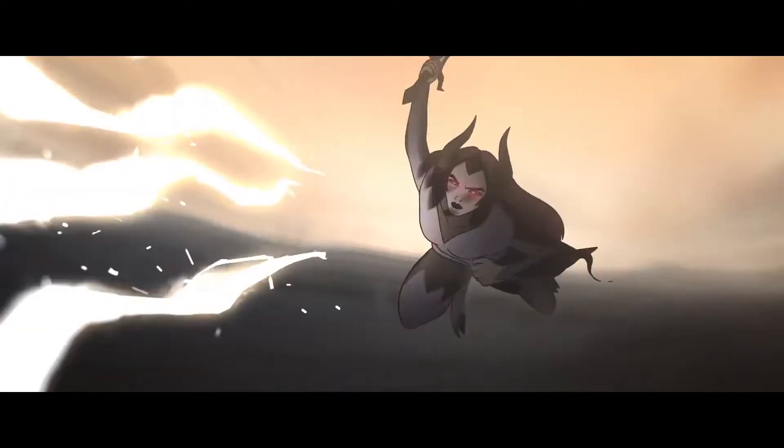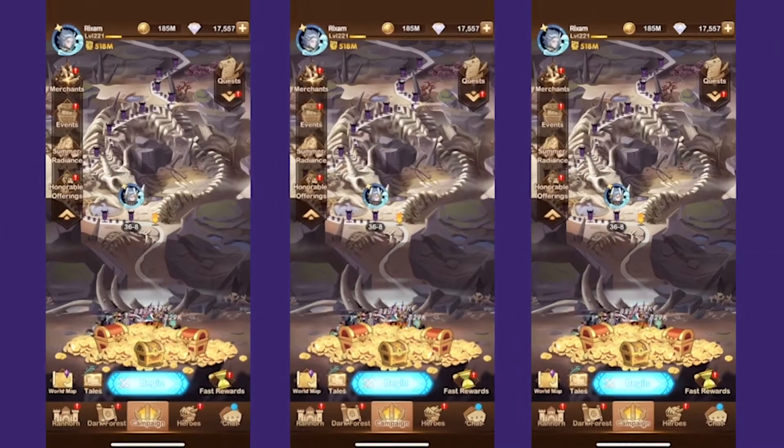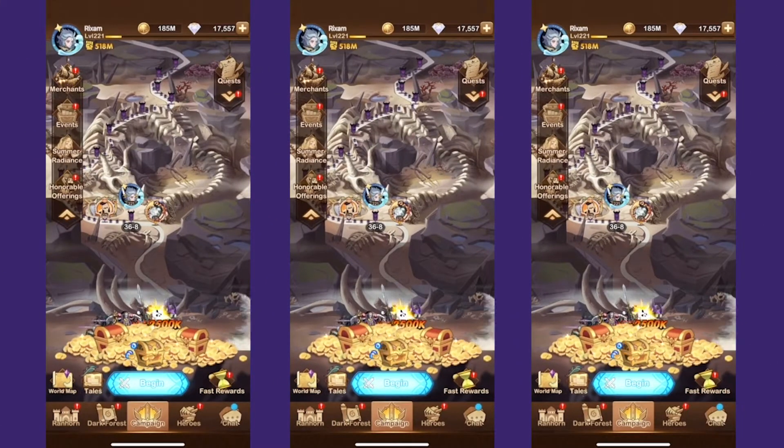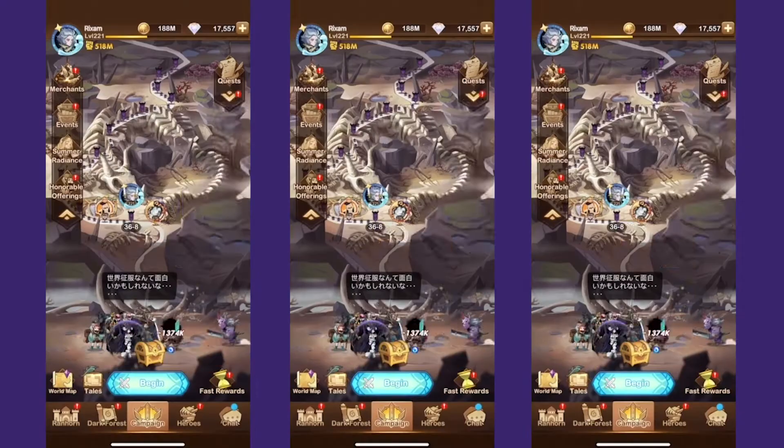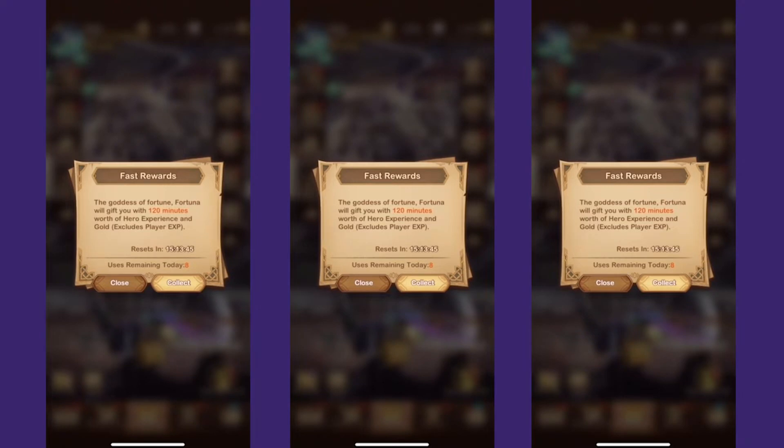Where AFK Arena breaks the mold is by leaning into the idle, or AFK element — though there's a bit less of this than the trailer suggests. When you switch off the app, a small chest in the main menu accumulates useful items that make battles easier, and in a nifty twist, the chest becomes full every 12 hours.